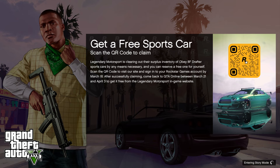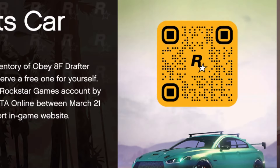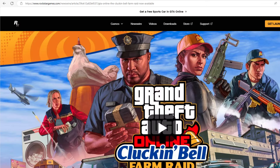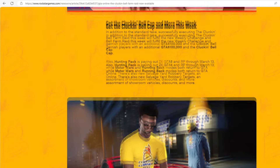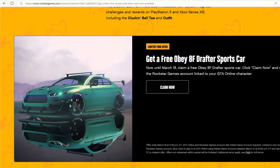You can also scan this Rockstar QR code, which will take you to the Rockstar Newswire page. Once you're there, scroll down until you see the car. It says 'Get a free Obey 8F Drafter sports car now until March 18.'